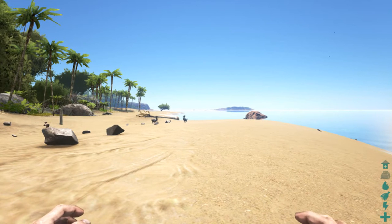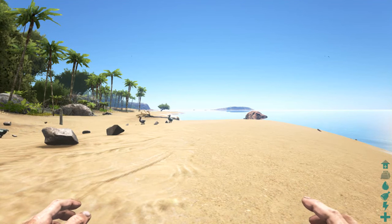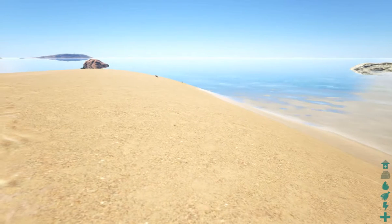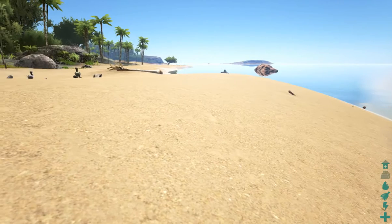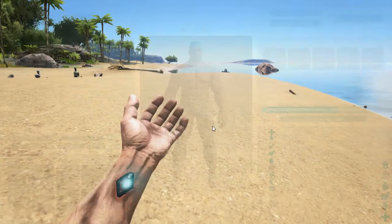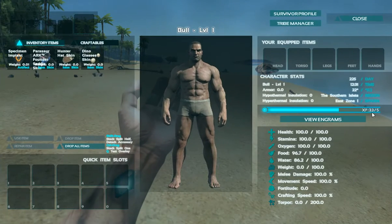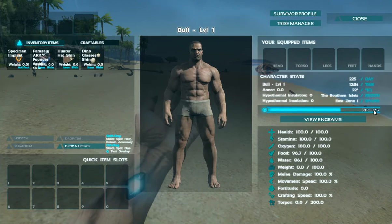Every now and then, these weird artifact things will spawn — basically they're chests that have random loot in them. Different colored beams show up and they are different levels of chests with different levels of gear. You have to be that level to access them. You earn experience by doing various things — just by me talking I've incurred 3.2, 3.3 experience. You get experience just for surviving, and also when you do gathering, kill things, or craft things.